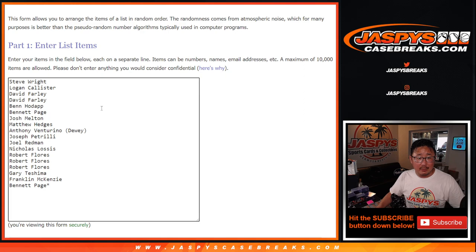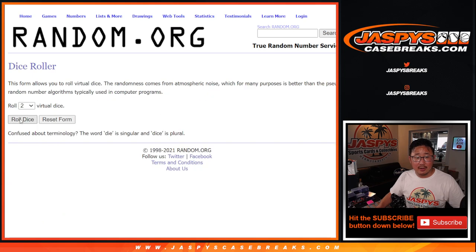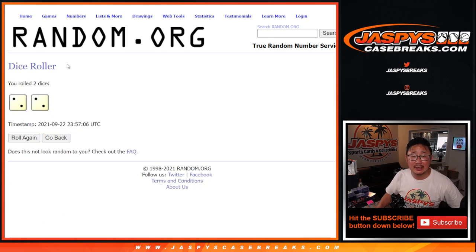Alright, let's do it. Big thanks to this group here for making this happen. There are the letters right here. Let's roll it. Let's randomize names and letters.